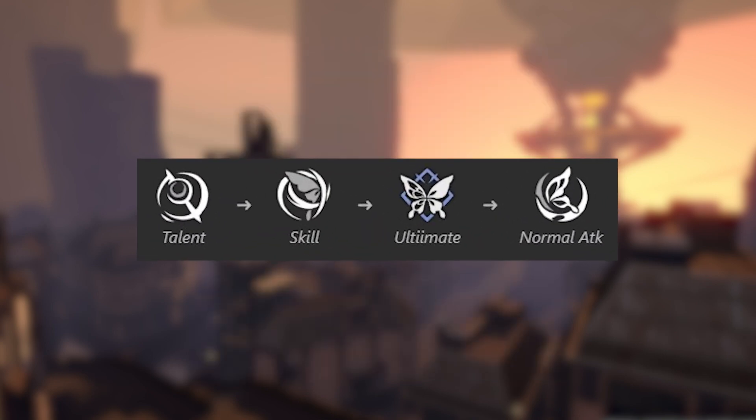In terms of leveling her skills, you want to level up her talent first, then her skill, then her ultimate, and then her normal attack.